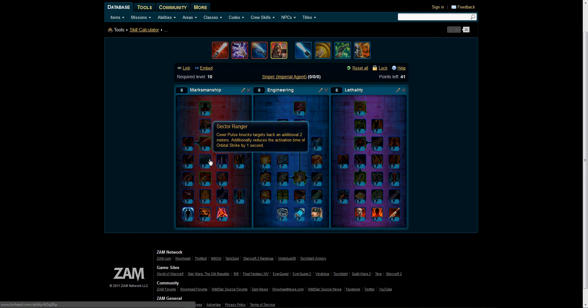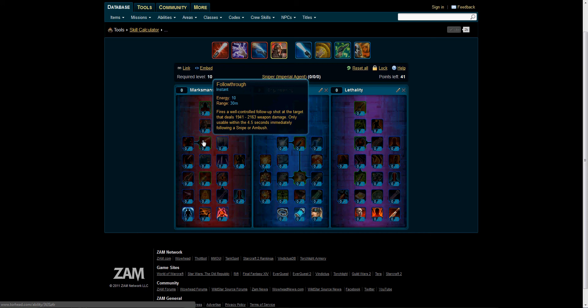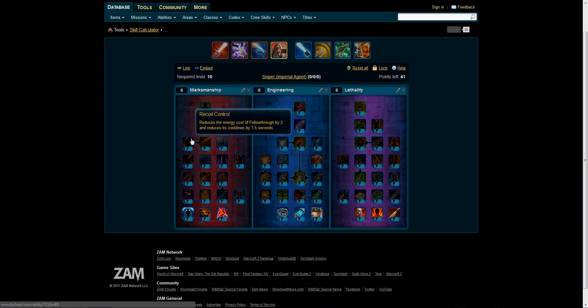Sector Ranger — Cover Pulse knocks the target back an additional 2 meters, additionally reducing activation time of Orbital Strike by 1 second. Not bad. The 2-point Between the Eyes increases the critical hit chance of Snipe, Series of Shots, and Follow-Through by 2% — just your basic damage-increasing talent. Recoil Control, which can only be gotten if you first get Follow-Through, fires a well-controlled follow-up shot dealing 19.41 to 2,163 weapon damage, only usable within the 4.5 seconds immediately following a Sniper Ambush. You can put 2 points into Recoil Control, which reduces the energy cost of Follow-Through by 2 and reduces its cooldown by 1.5 seconds.